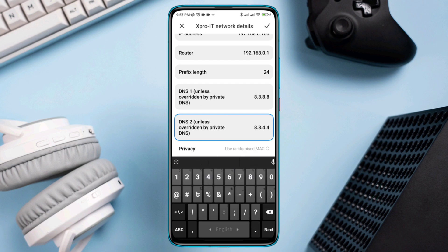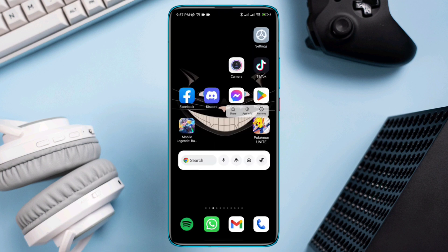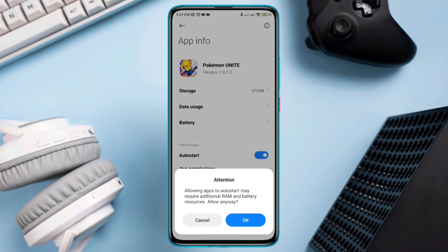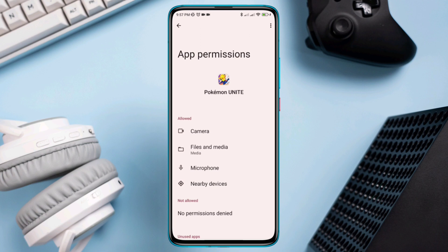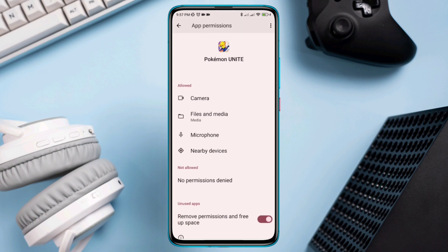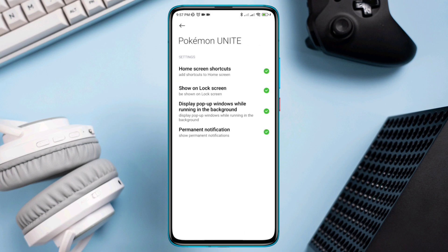Solution 4: remove the software glitch for the Pokémon Unite app. Tap and hold Pokémon Unite, enable the Auto Start option, and also enable App Permissions. Allow all the necessary permissions for your Pokémon Unite app. Go back and choose Other Permissions and allow the list of options available on your Android device.